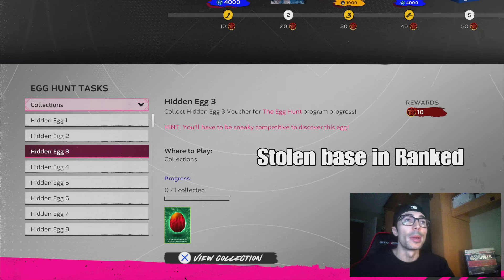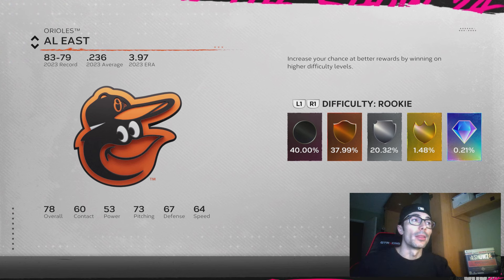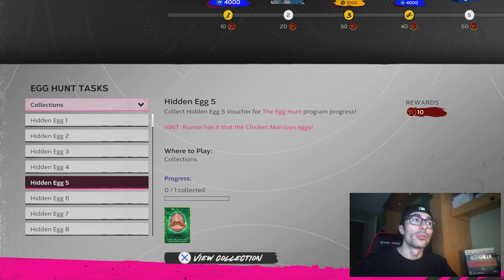For the third egg, you need a stolen base in Ranked Seasons. This is a pretty tough one to get because it can be difficult to steal a base at times. For the fourth one, you need to beat the computer with one of the bird teams — you can play the Orioles on Rookie. I believe it's any difficulty, and you can also knock out a couple of these missions at the same time.